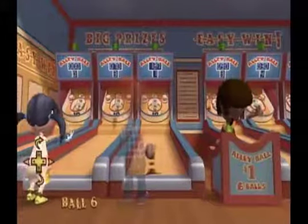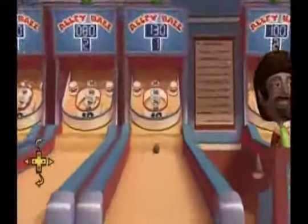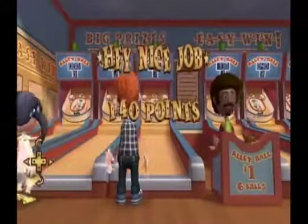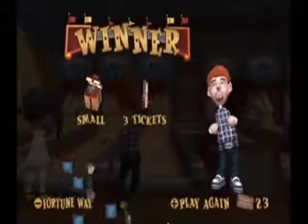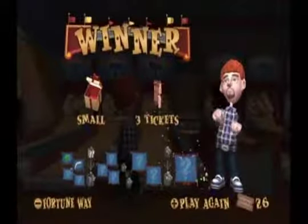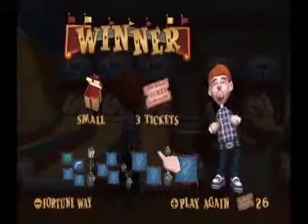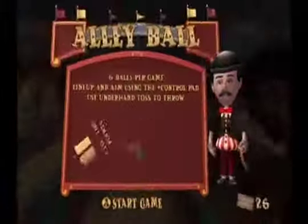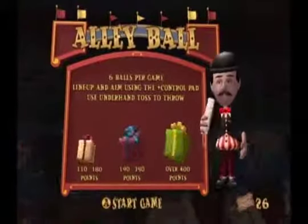Whenever I played at Chuck E. Cheese as a kid, I'd climb up where you roll the ball and just throw them into the 100-point hole to get a lot of tickets — that's the best way to get the biggest prize. I'm pretty sure a lot of other people did that too. I never got caught because I'd always do it really fast and look around to make sure none of the employees were watching.